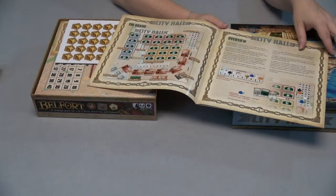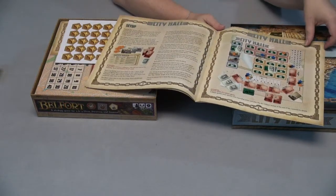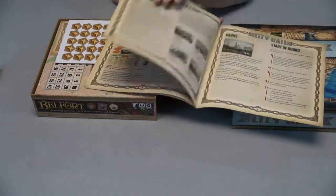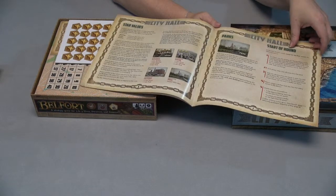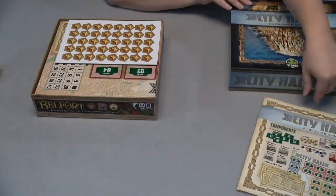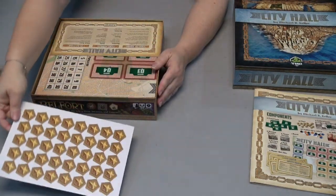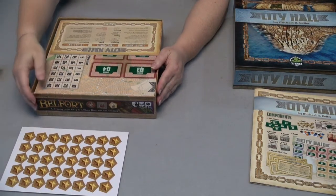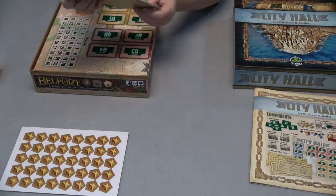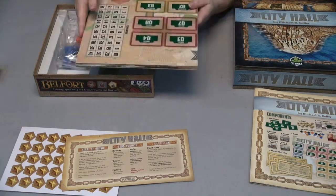First we have the rule book. It's got a nice picture of the layout of the board and gives us an overview of the setup. The rules are really broken down very well, so that should be easy to learn. And then looks like we've got some victory point stars going on there, plus some player aids and the board.